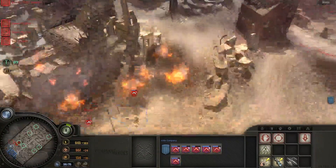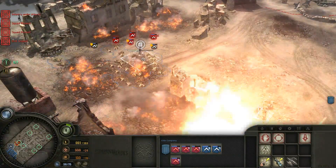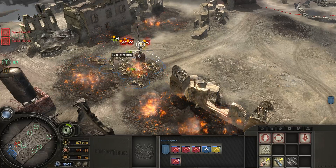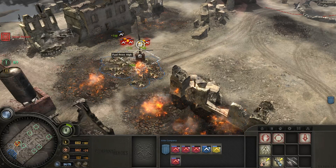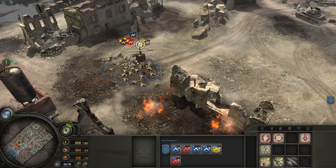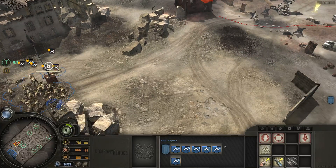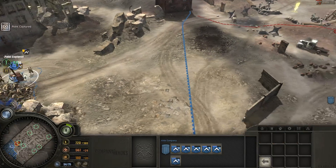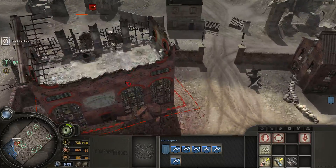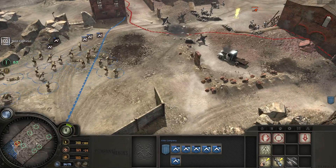Just hold that spot for now. We'll take it all right. Watch your spacing. We got casualties here, we got the points, Sarge. They've got machine guns nearby, but I think we can get enough people here to silence them.